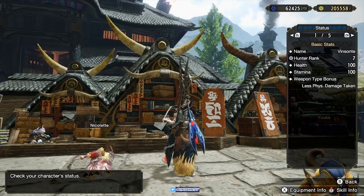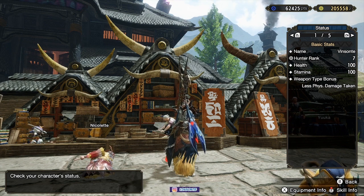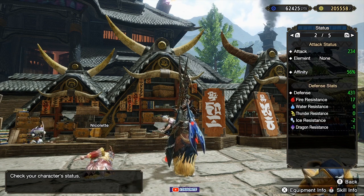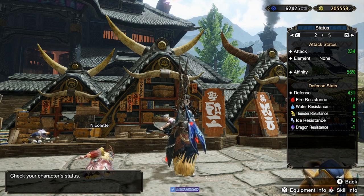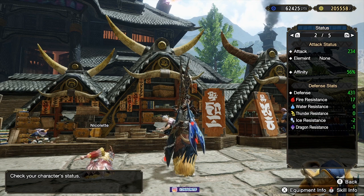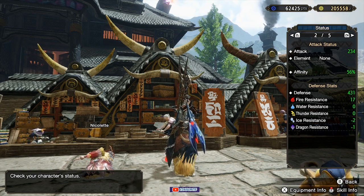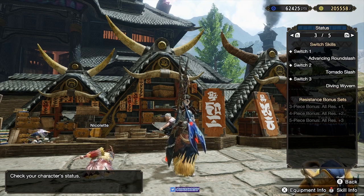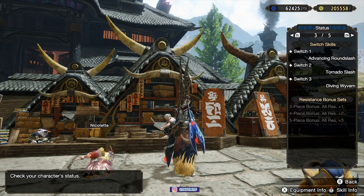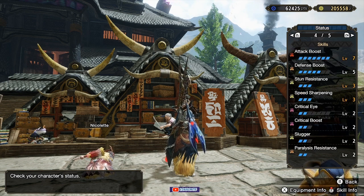This is more of a high rank build since I got to HR 7. These are my stats: Attack 234, Element none, Affinity 56% which is your crit rate, Defense 431. Fire resistance 17, Ice resistance negative 2, Dragon resistance negative 1. The most important thing is you have Diving Wyvern here so you can do quite a bit of damage.